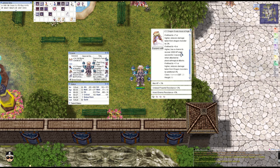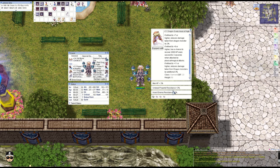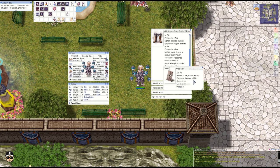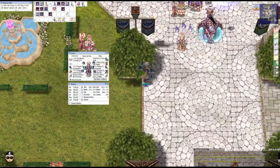We need the Dragon Scale Hood for the combo — it also recovers 200 HP every second for three seconds when you're physically attacked, which is pretty good. The Dragon Scale Boots have the Aries card slotted, reducing variable cast time by 7% and damage taken from dragons by 2%. They also have a chance to recover 500 SP every second for three seconds when hit physically or magically. That's the entire build — let's do a damage test.